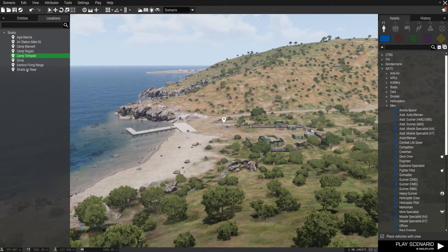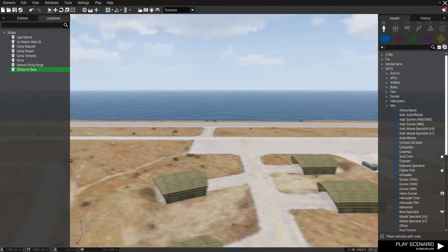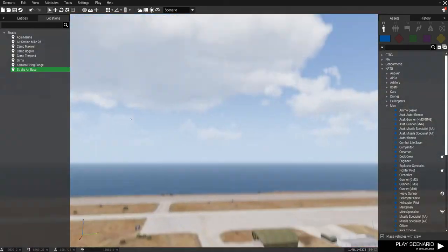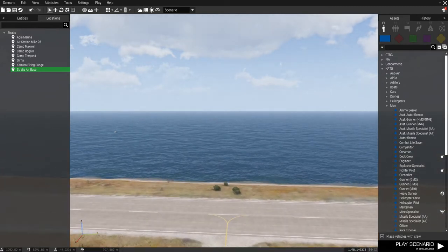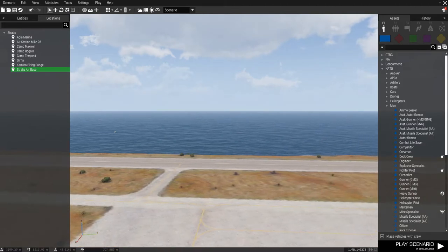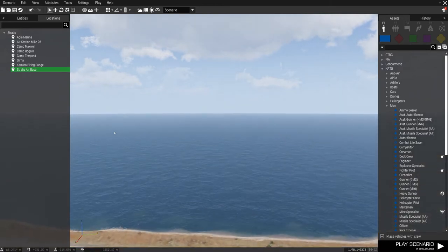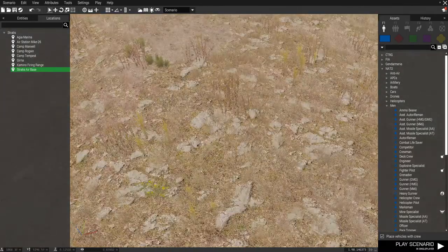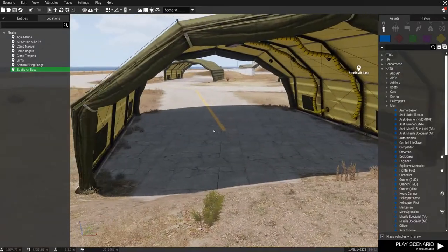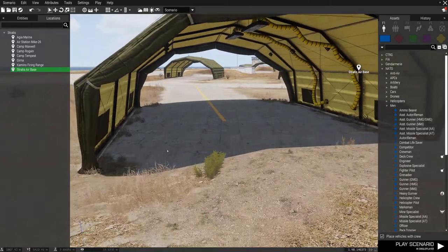We're going to go back to Stratis Air Base, where we were. While you're in the 3D view, you can look around by holding down the right mouse button — up, down, right, left. To move forward, you use WASD: W to go forward just like when you walk in a mission, S to go backwards, D to go to the right, and A to go left. Q takes you up, increases elevation, and Z brings you all the way down. So if you want to place an airplane in this hangar, you can get right down to ground level so you can see exactly what you're doing.